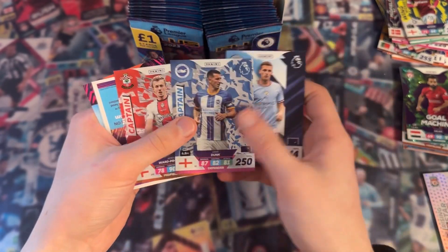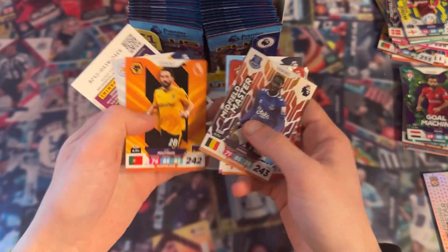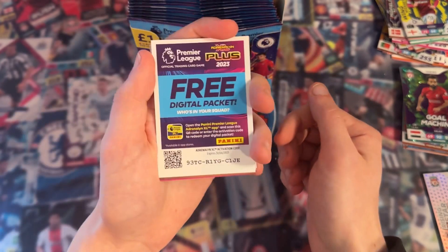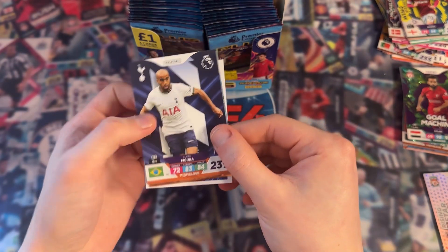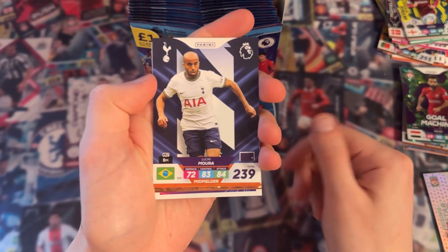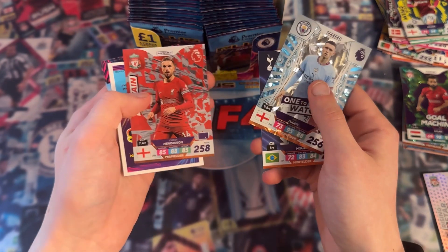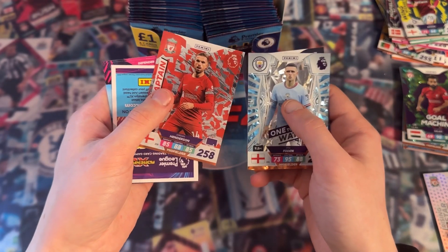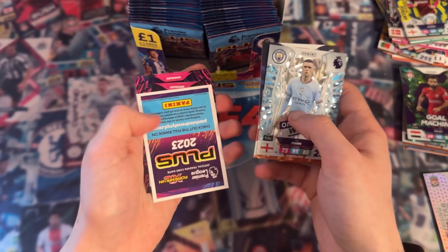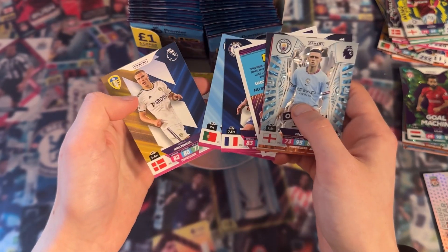Sergio Gomez again, Captain, Midfield Master Onana, and the digital pack. Let's just rattle through these cards. Oh, I'm seeing gold below this so I'm hoping there's something good. Ones to Watch Phil Foden - OK was that the gold? Yeah it was the gold at the bottom of the card. Captain Jordan Henderson, but the Ones to Watch Phil Foden - that is a very nice card.